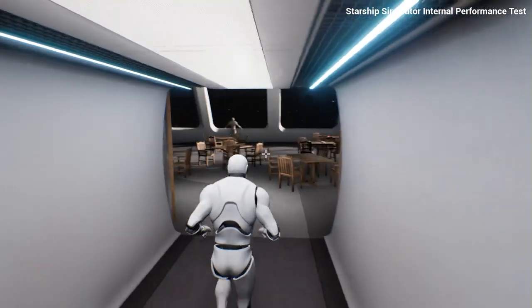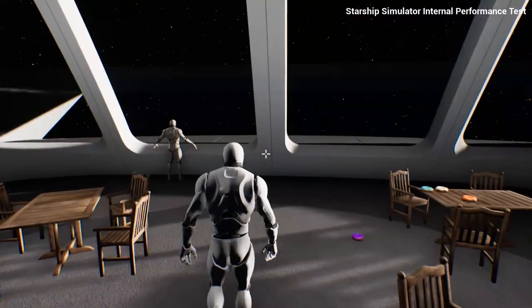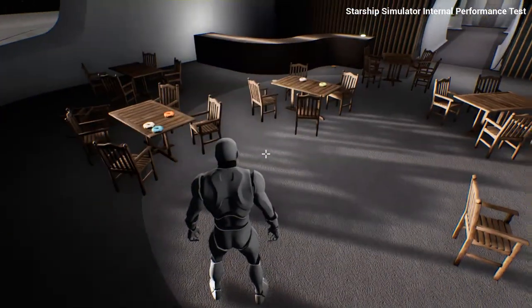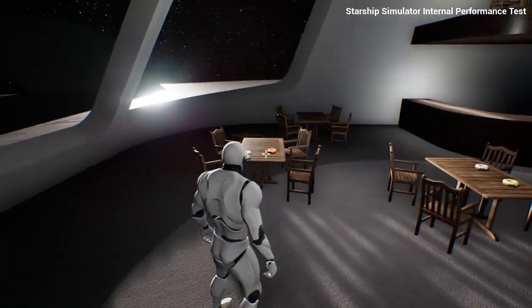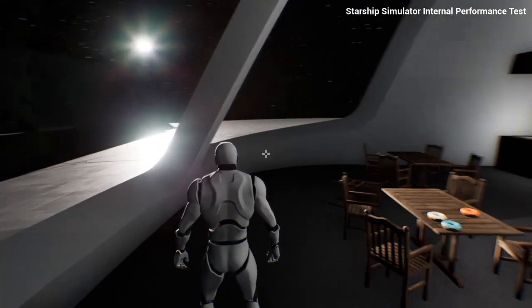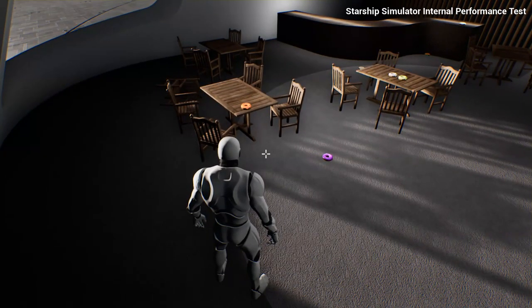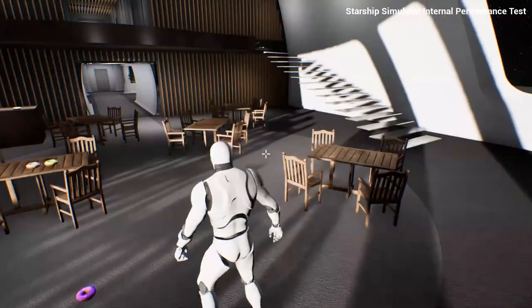Moving on into here — this is going to be the officer's lounge, a comfortable space for the senior staff to relax after their shift. You'll notice these doughnuts strewn all over the floor. The reason for that is I've been experimenting with a system of having the internals of the ship react to things happening on the outside. So if we have a weapons strike or run into an asteroid, objects on the inside of the ship can get knocked off shelves — plates and cups falling off tables — just to get a little bit more immersion.